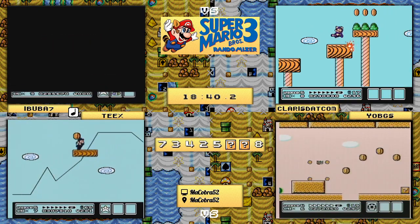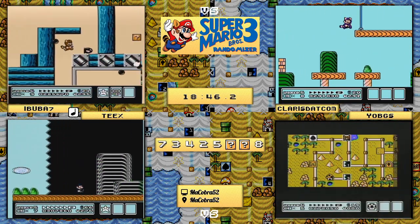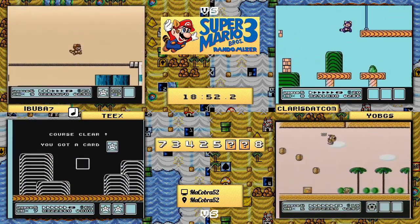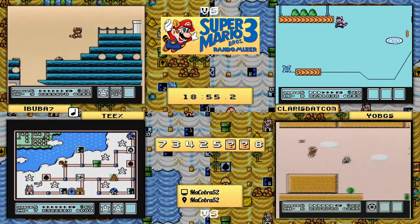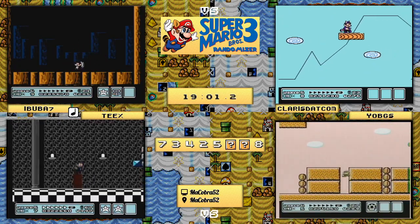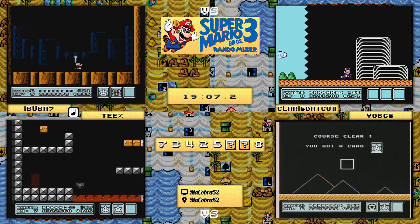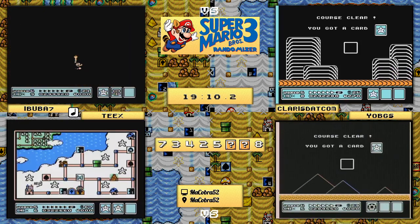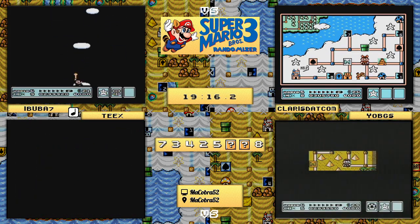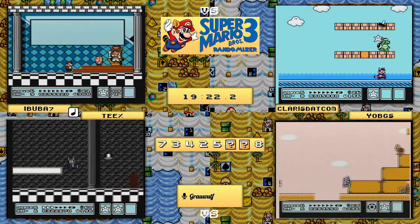Unfortunate death from yo_bgs on 2-4, so he's going to have to re-decide what he wants to do. Looks like he's going to take a star, doesn't want to take any chances, and will go for the PCP route as he attempts to get through as quickly as possible. Teeks doing his classic jump-back on 7f1 - he's going to take an intentional out and then come right back with a tail or P-wing, equips the tail, and is on his way through 7f1.